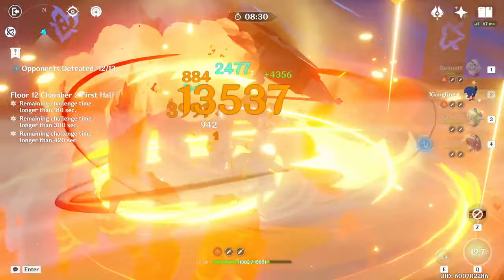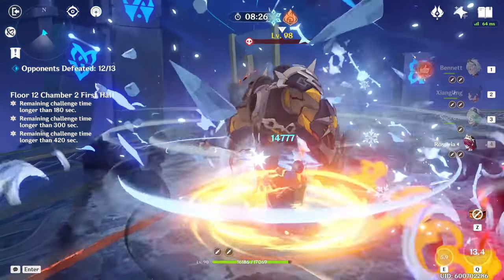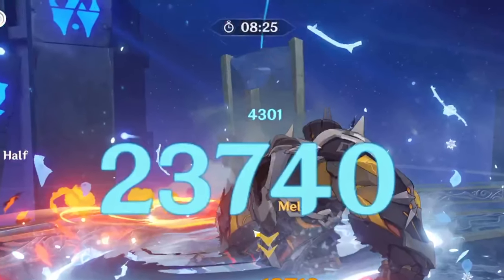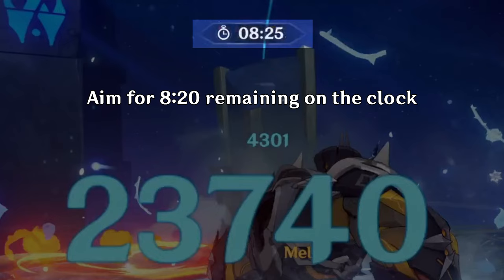One last thing before we get into team comps: as a DPS check, you're looking to clear this half with about 820 remaining on the clock. It depends on how strong your second half is, but most of the time you need three and a half or four rotations to clear that side, so you want to leave enough time to account for that. 820 is the benchmark you're looking for if you want to know whether your team is strong enough for this half.